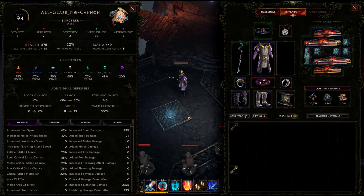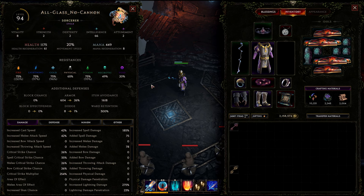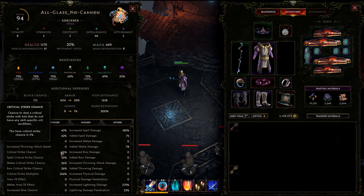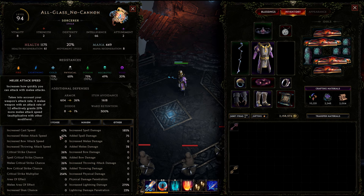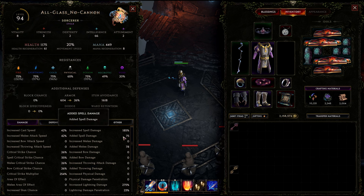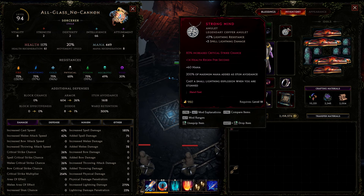First off with the gear — I'm sick of always having to juggle resistances, I always feel like I'm short somewhere. Anyway, the stats you want for this build are increased critical strike chance, critical strike multiplier, attack speed, and spell damage. And then lightning penetration if you can get it. As you can see here, I've got these pretty much everywhere I can place them.